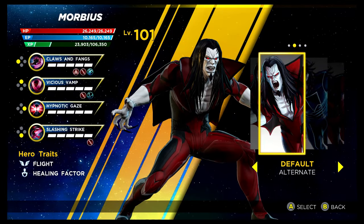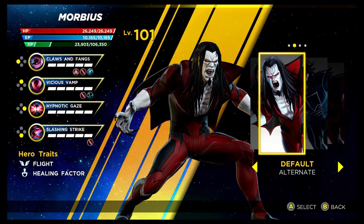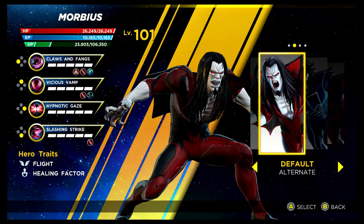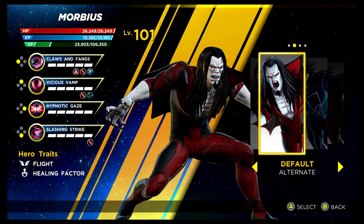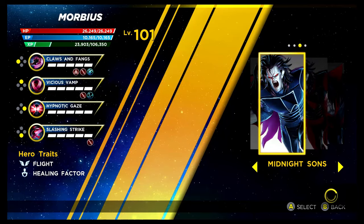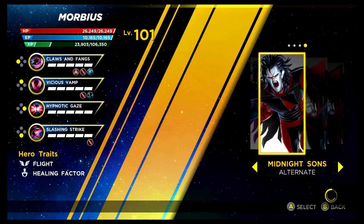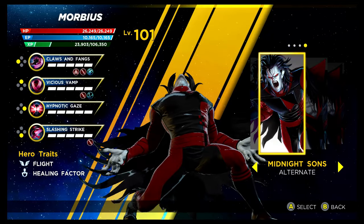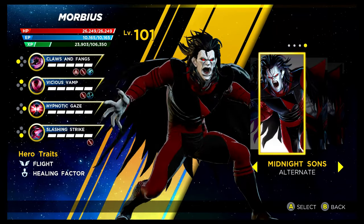We have another Curse of the Vampire character — this time it's Morbius. The alternative recolouring, which just changes from black to red, is unlocked via the Curse of the Vampire Gauntlet — it's one of the last ones you unlock. The same applies for Moon Knight as well — it is the Curse of the Vampire Gauntlet. Here's the Midnight Suns costume, unlocked via the Shield Depot. I'm not too keen on it, however this different recolouring actually looks really nice. This is probably my favourite costume for Morbius — it looks really menacing.